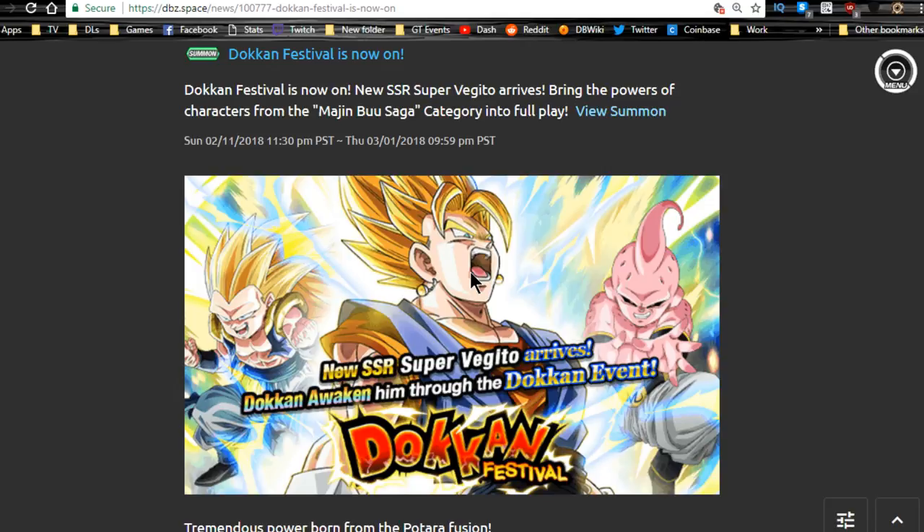I did, however, do an off-screen multi-summon, and I finally got Masked Saiyan Bardock — I actually pulled two in one multi-summon. I also got a Shugash SSR, so I got the bottom right dupe path unlocked. I think I actually have all four dupe paths unlocked on Shugash now.